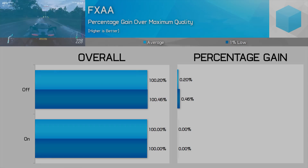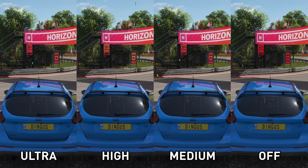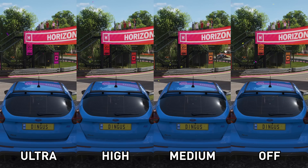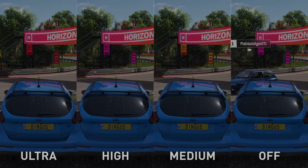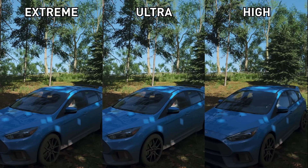SSAO (screen space ambient occlusion) impacts shadowing and overall depth of the game world — a setting you want to keep enabled. Ultra gives the best results over high and medium, while off makes the world look a bit flat. Reducing the setting only improves performance by 1%, yet ultra looks noticeably better than high. Medium is a useless setting as it looks worse than high for no performance improvement. If you're struggling for frame rate, turning off SSAO gains 5%, but most users should try to keep it on.